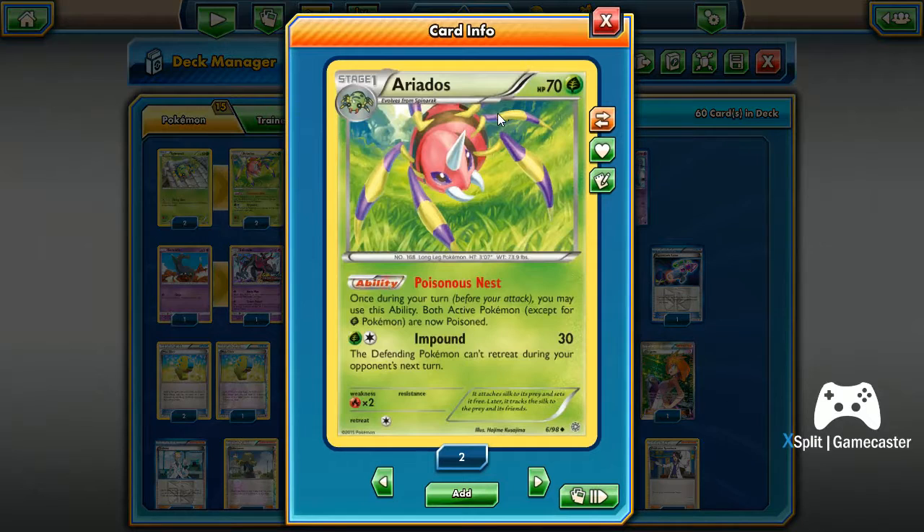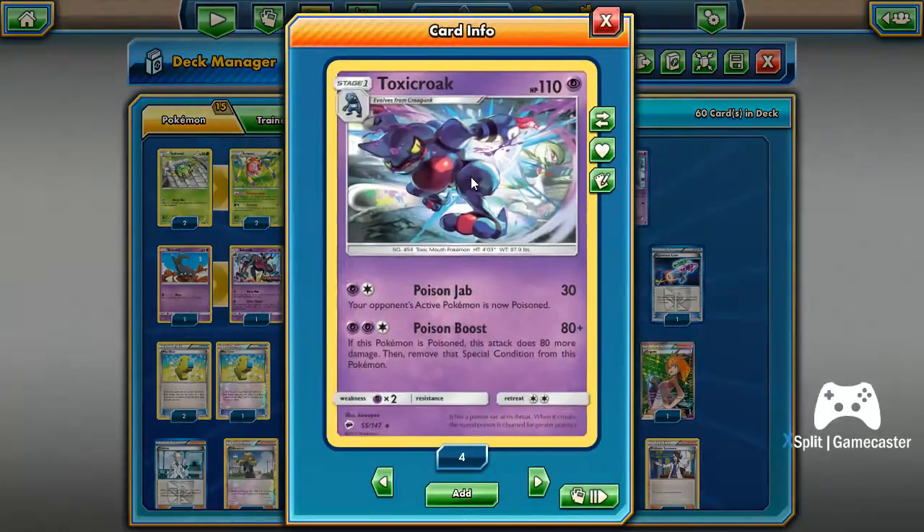The Ariados with the Poisonous Nest ability. This is the reason this deck is Expanded — you can't use this card in Standard, it's too old now. But essentially, once per turn you may use this ability: both Active Pokemon except Grass are now poisoned. So with this you can poison both your Toxicroak and your opponent's Pokemon, unless you're running Grass. You're really just aiming to poison the Toxicroak.